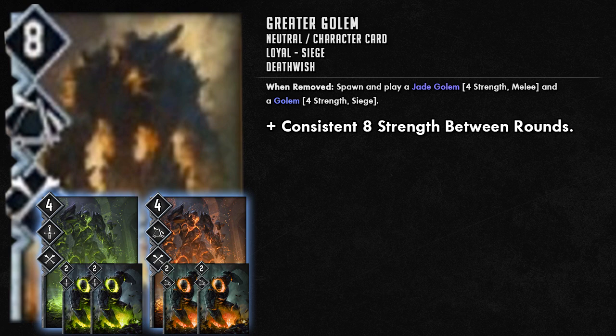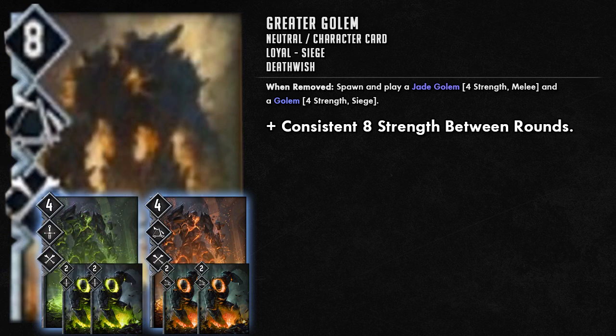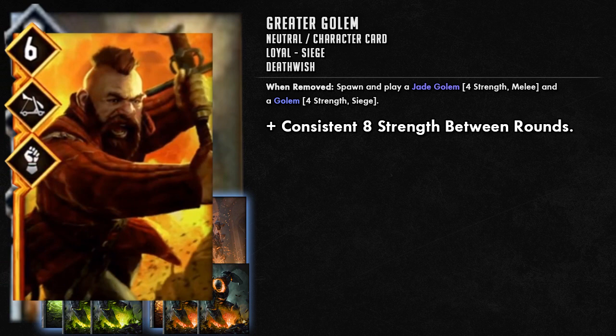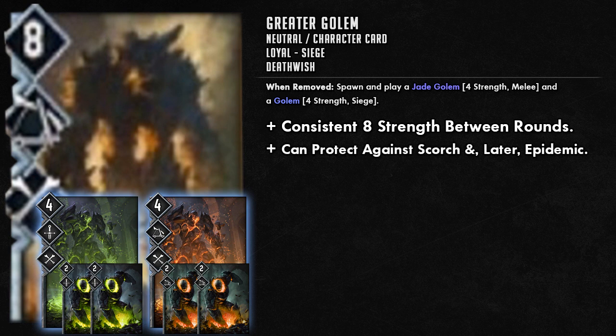This consistent eight strength works really well with strategies like Mahakaman Guard, which has the Resilient ability to stay on the board between rounds. You've also got Zoltan the Brawler doing the same. So this works really effectively to build a deck around Resilient and maybe Motivate, because the more cards you have on the board the more effective Motivate is going to be.